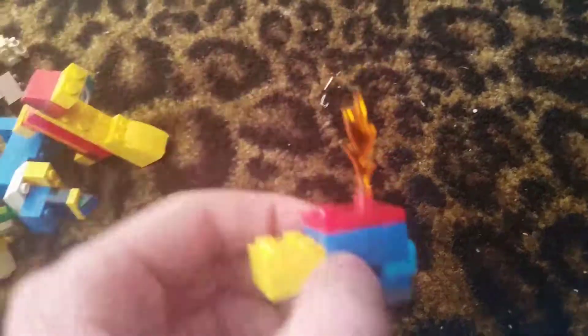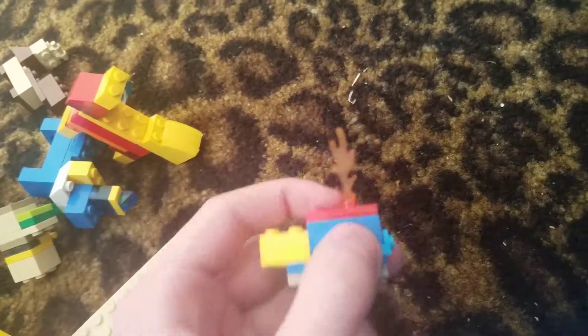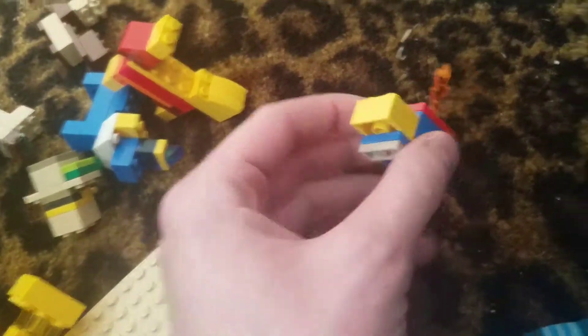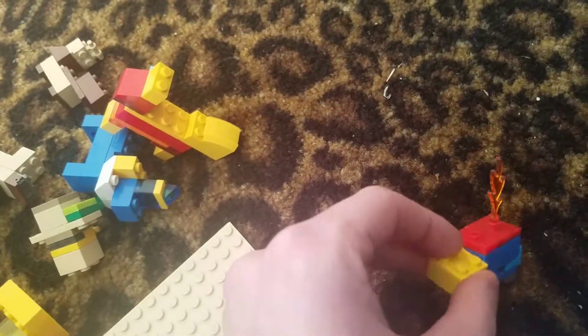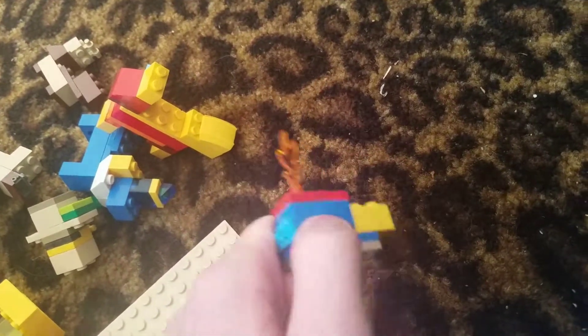Next we have Cyndaquil. I don't do my best with these, but I said I try. I'm getting tired of saying that. Anyway, it's purple with a little yellow head — and that just came off. Don't worry, it didn't get destroyed. It's actually the first Pokemon I actually like.